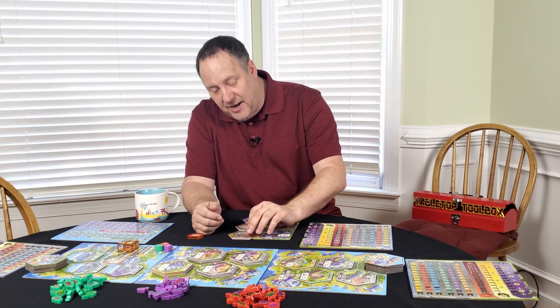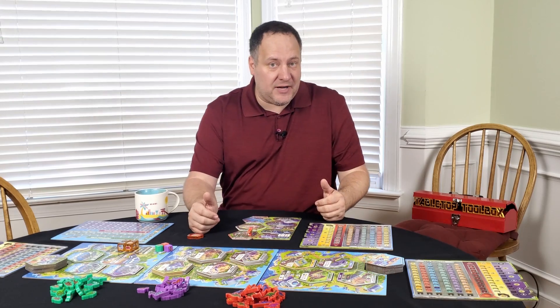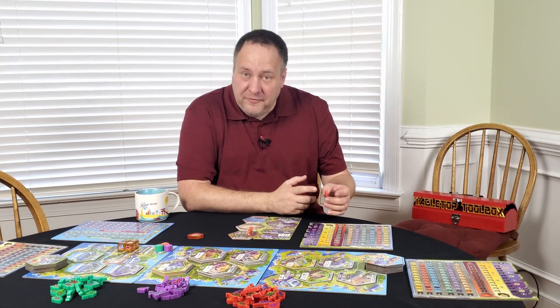When you do add a dino, you score points for the space you place it in, but you also add threat to your park. Threat is managed by security, and at the end of each round, you'll gain death tokens for the value of threat that exceeds your security.